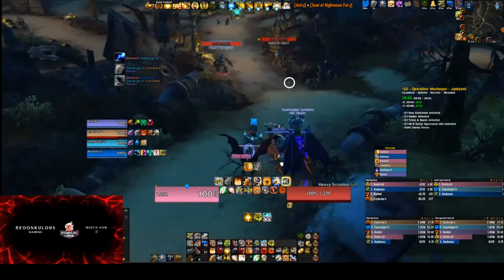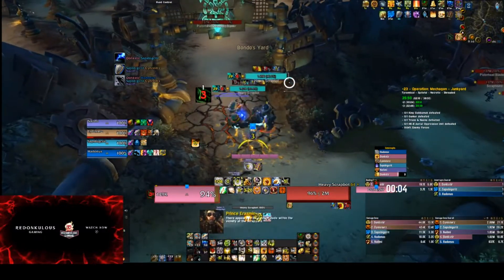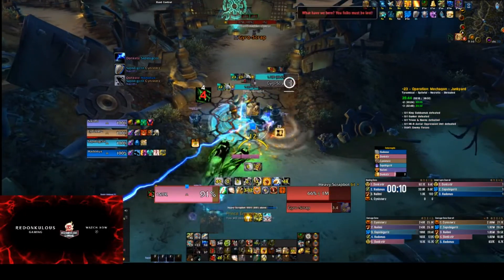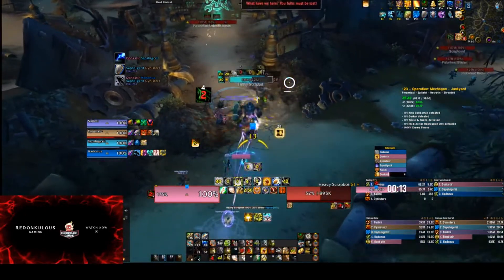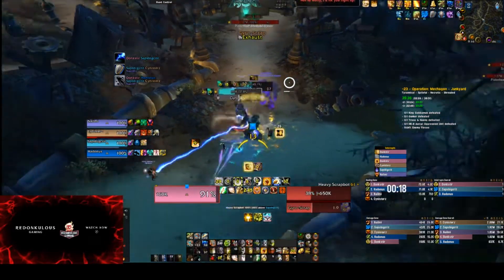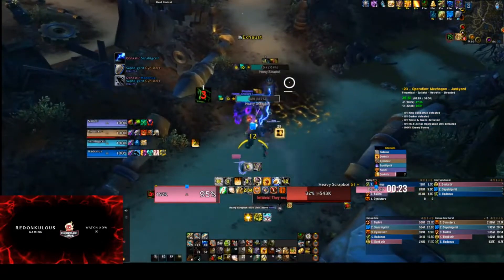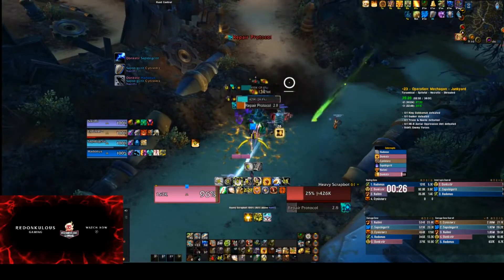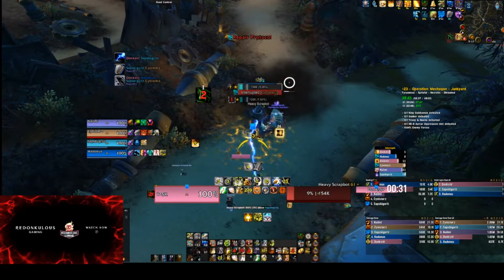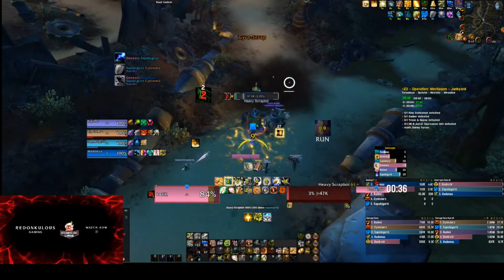These scrap bots - as a tank, and as melee as well - when they spin there's no point in standing in it, get out. It will certainly tear up your melee, and as a tank you can definitely take it, but if you're running with a pug healer you want to make it a little bit easier for them. These clouds also cause line of sight, so you're going to want to move them out as soon as possible so everyone can hit them. And you're going to want to interrupt their repair anytime that's up.